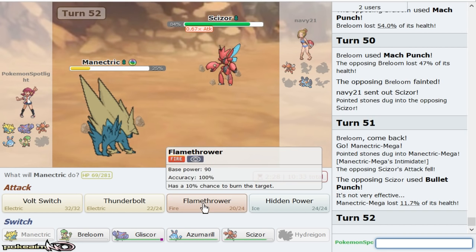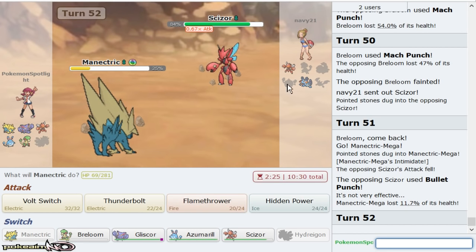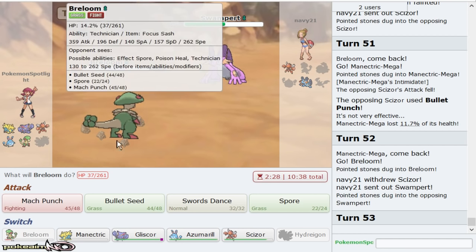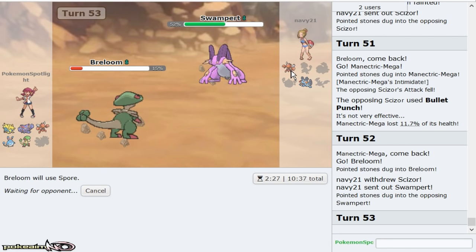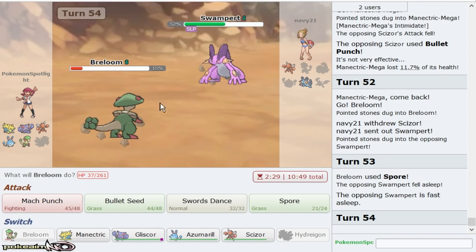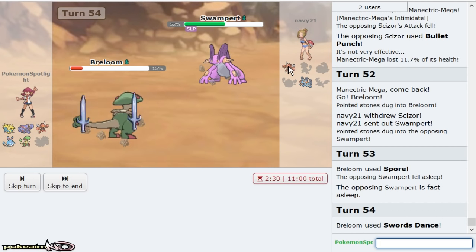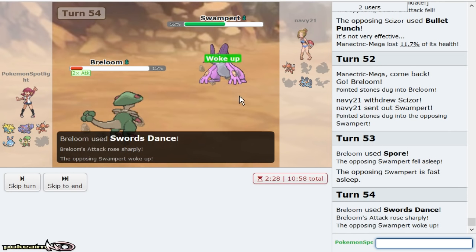Then I go Breloom on the Swampert. I click Spore and then I click Swords Dance. Breloom is still alive — two-to-eight on a random hit. If he gets a two-turn wake this could be bad. But by going for Swords Dance, it should put Scizor in range of Aqua Jet from Azumarill, which I guarantee live as well. He does get the wake immediately but goes for Stealth Rocks — must be a misclick.